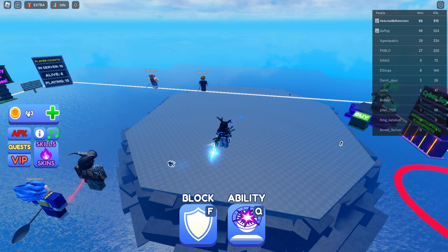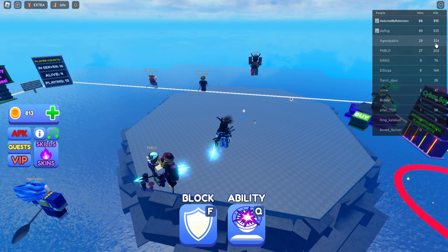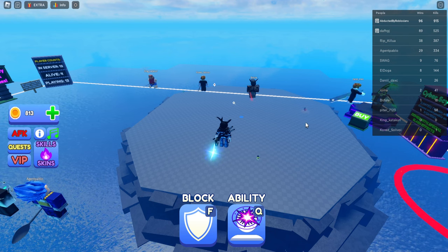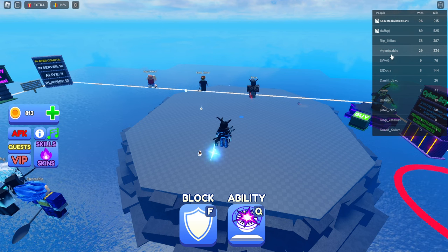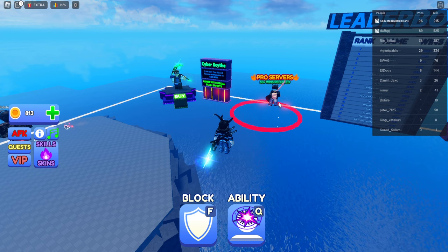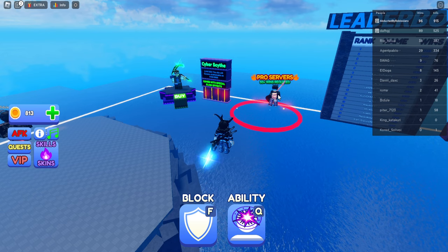We're going to first talk about the UI, everything you need to know to get started in Blade Ball. On the right side you have the leaderboard — you guys know this already from Roblox. It basically tells you who's the best on the server currently, showing how many wins they have and how many kills they got. This game does have a way of splitting really good pros into pro servers. If you have 50 wins or more, you could potentially go into pro servers. You gain more gold there, but it's harder to get kills and wins, so you have to see for yourself if that is something in the future for you.